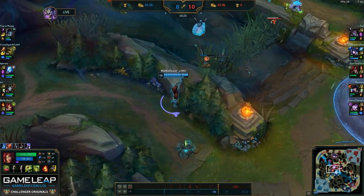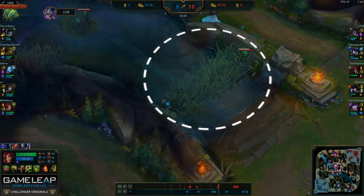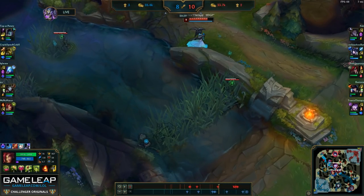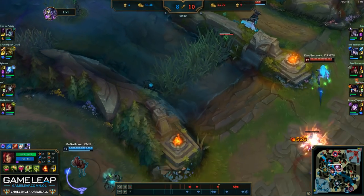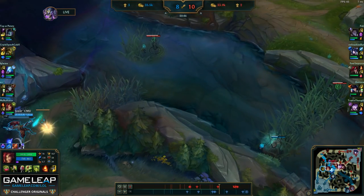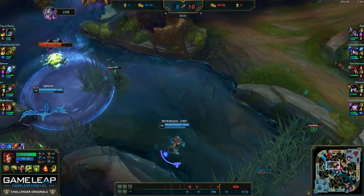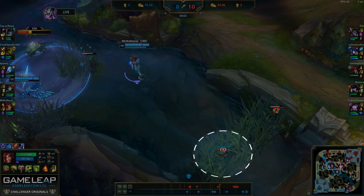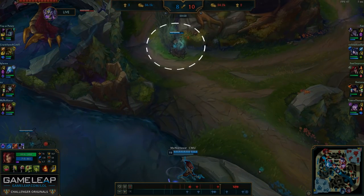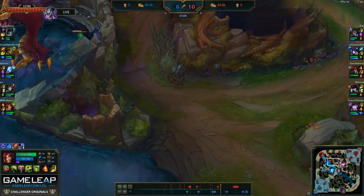Luckily as Zyra, you can also keep making plants in spots you want to have vision. In this case, I keep making plants in that contested bush, which does a lot of free damage to Morgana and Katarina as they try to clear it. No other support can use this to their advantage — make sure you really abuse this fact of Zyra so that you don't face-check into areas you don't need to. With that scrying orb, I know they're not in the area so I can keep moving forward and re-establishing vision.